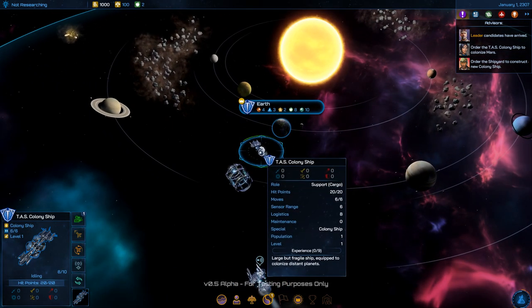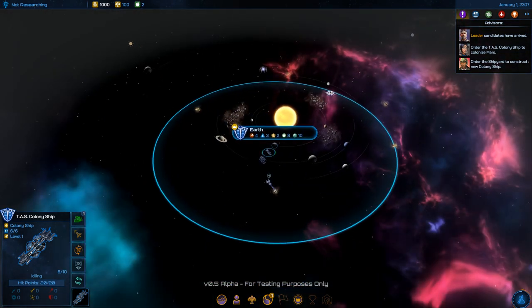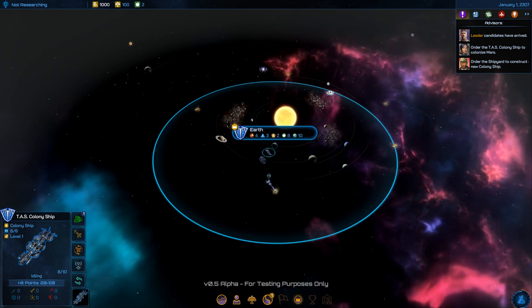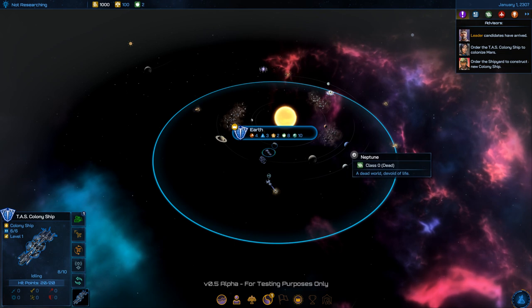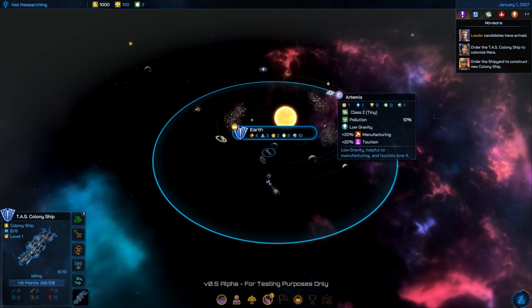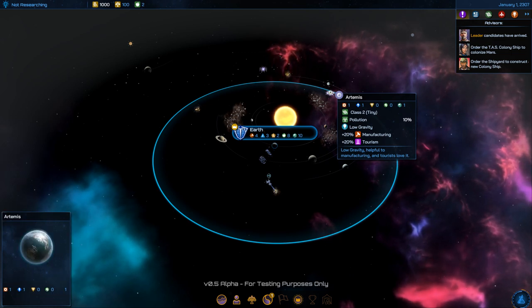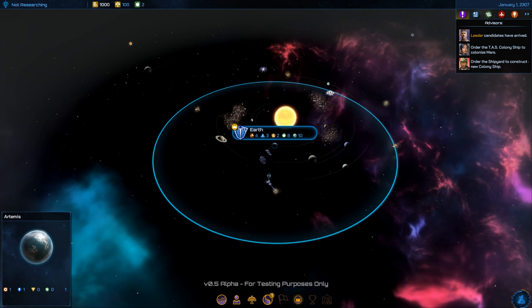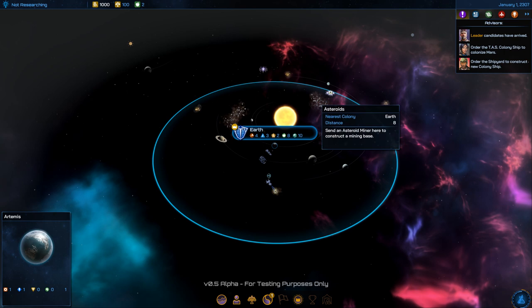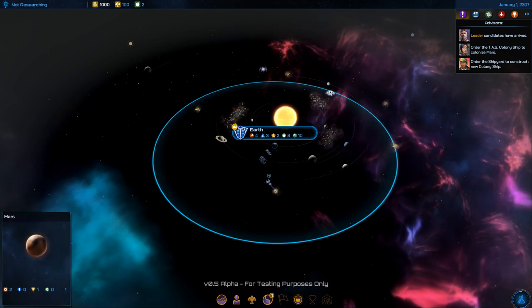I need the colony ship to colonize new planets. In earlier games, Earth was the human starting colony and Mars could be colonized. I see Artemis here — that's colonizable, a Class 2. Mars is Class 3, that's better.